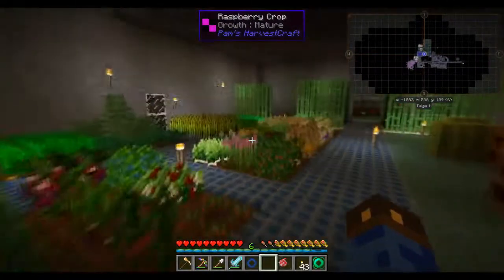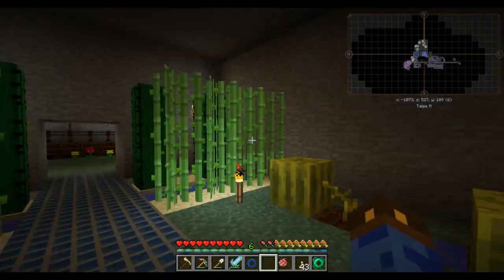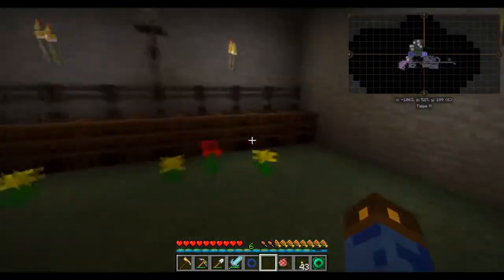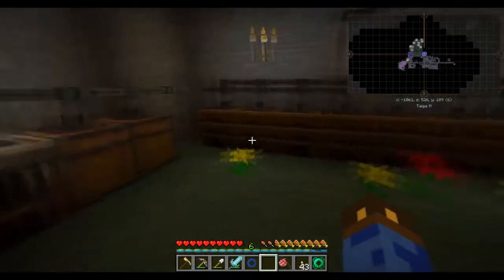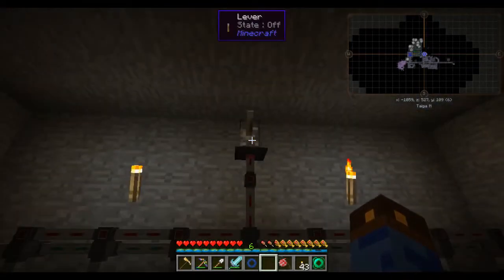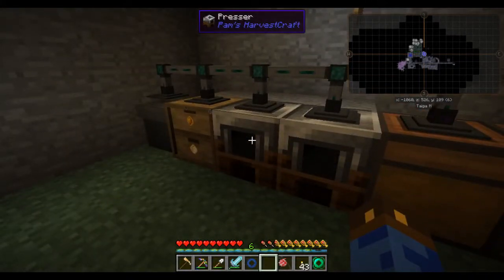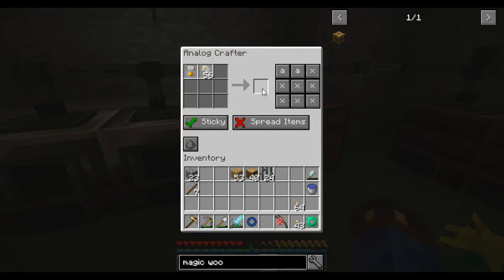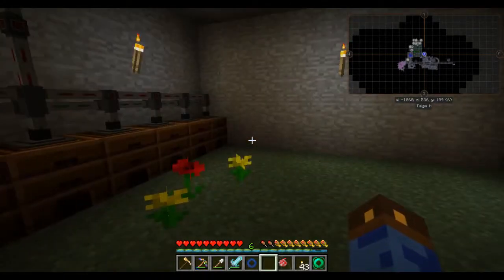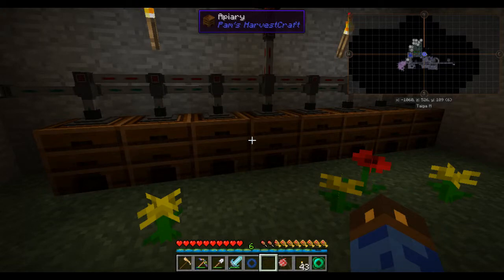This is my farm area. Over here I am making bees again for those final Pam's Harvest craft hoarding scenarios because I need honey for things. I've got it set up so that when I pull this lever it will empty all of the hives into the appropriate place — whether it be pressers to press the wax or press the honeycombs and the wax combs, or these analog crafters to make me new queen bees. I do have to manually put the bees back into the hive. The Pam's Harvest craft apiaries do not have the function to auto-insert into them.